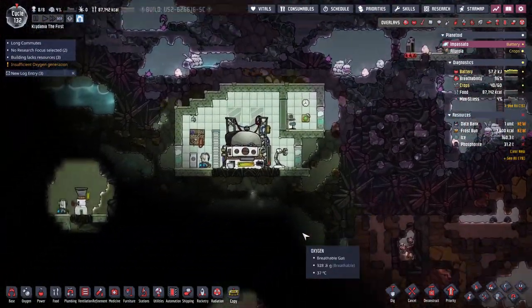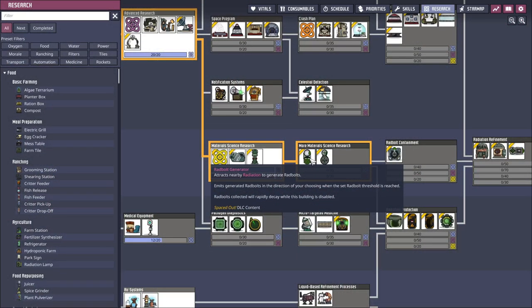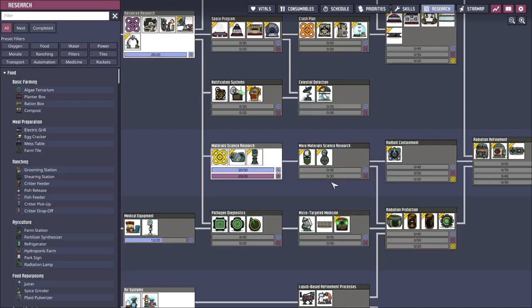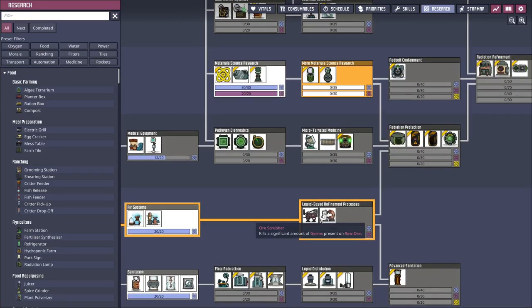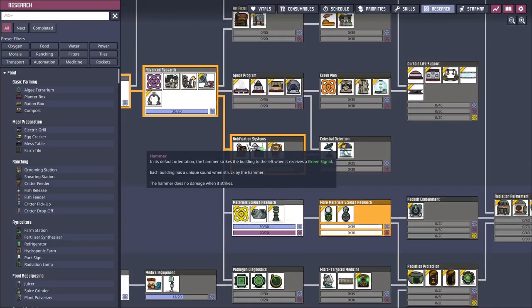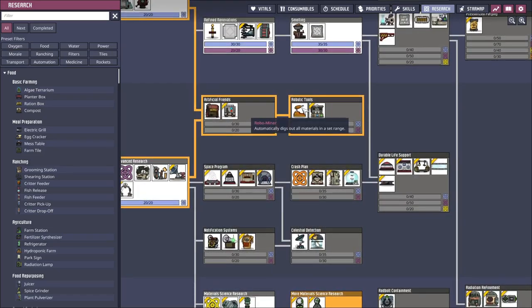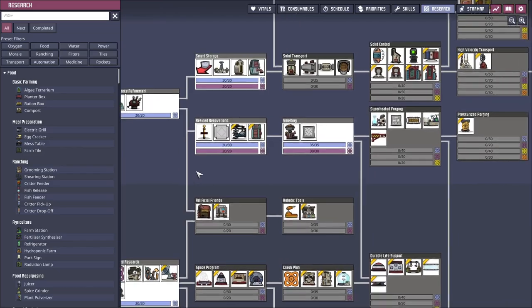No uranium. Okay, there it is — there's the radbolt generator. Attracts nearby radiation to generate radbolts. So that's what I needed to do — I wasn't being very smart about that. Brine salt water. Robo miner — those are handy. Sweepy bot — that's so cool! I don't have extra power though. Why did I just now see that for the first time? That's awesome.